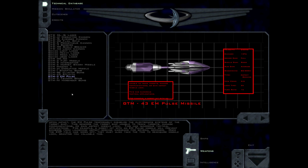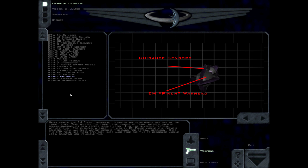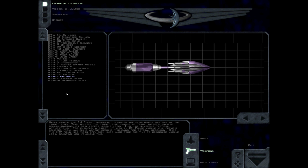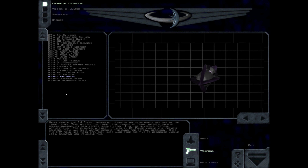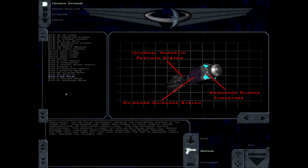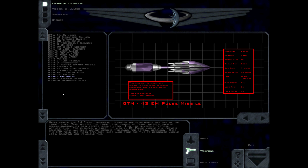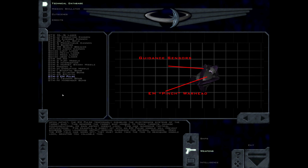Upon impact, the M-Pulse temporarily disables the electronics systems of the target ship. This renders the target ship unable to track targets, manage communications, or gain aspect missile lock. This has numerous tactical applications. For example, a direct hit with an M-Pulse missile will prevent bombers from launching aspect-seeking warheads for several seconds. Once the EMP field has worn off, they must also take the time to reacquire missile lock, granting you valuable time.